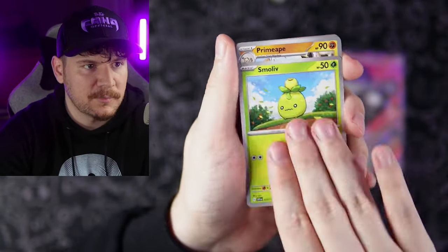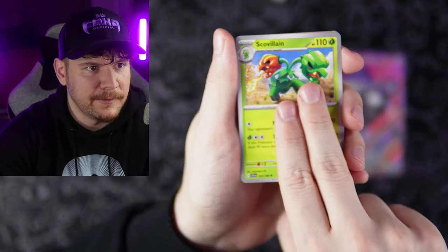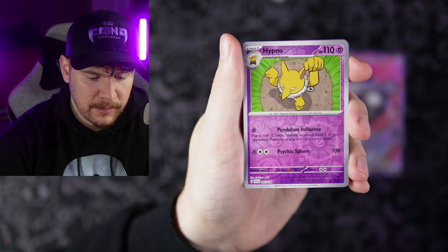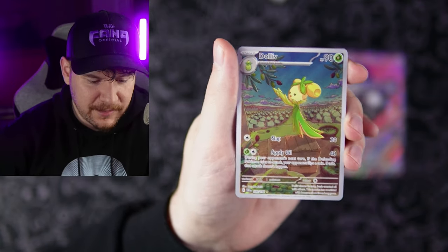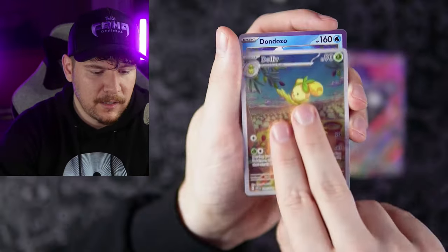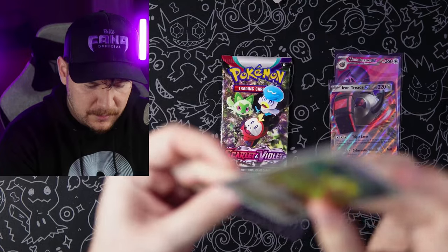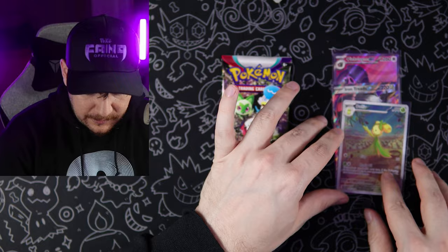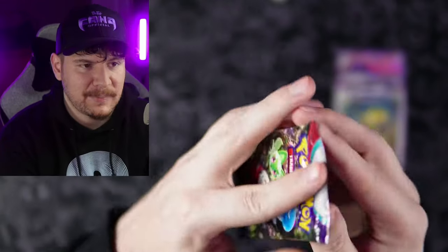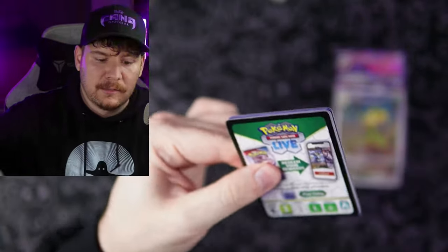Code card going out. Pawmot, Smoliv, Primeape, Pawmi, Tatsugiri, Scovillain — Scovillain reverse, Hypno reverse. There we go — we finally got an illustration rare! Got a Dolliv right there. And then the Dondozo — this is the titan I was looking for. And there's our little Tatsugiri. Honestly, 11 packs, three hits so far — not the best hits in the world either. The full art's pretty nice but last pack here, hopefully we can get something — otherwise it's a pretty dry box.